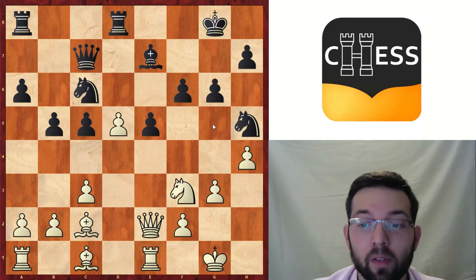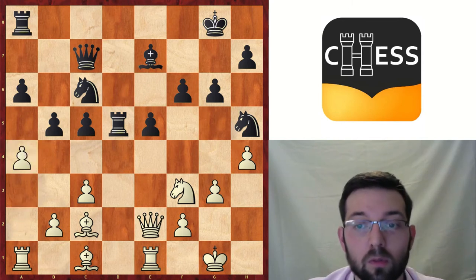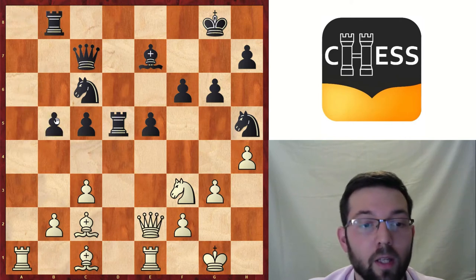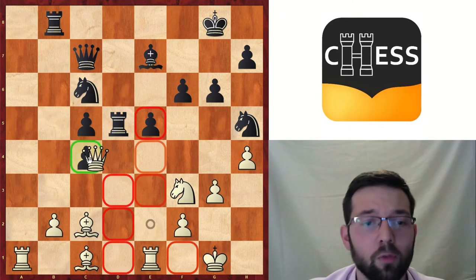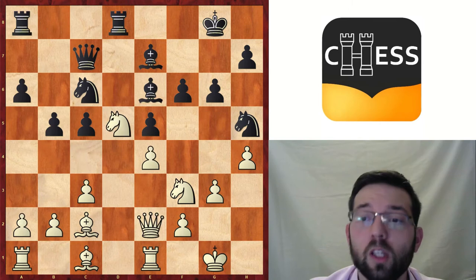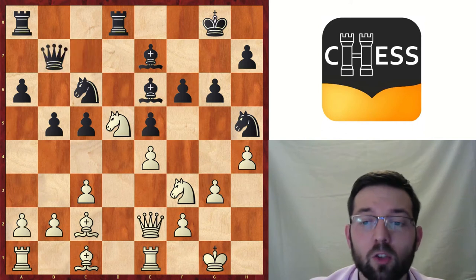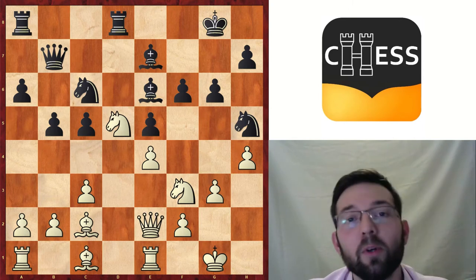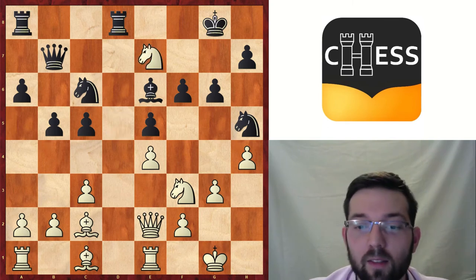Fischer decided to play Nd5, which is a very interesting idea. The point is that after Bd5, exd5, Rd5, now the strong move a4, and after Rb8, take on b5, take on b5, and c4, then White is taking on b5, because Bxc4, Qc4, White is winning the rook and White is much better. So Nd5 was a very good move. Black decided to play Qb7, and now this is very typical Fischer — not everyone would play like this, but he liked it. He took on d7.